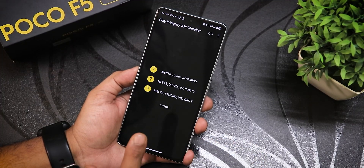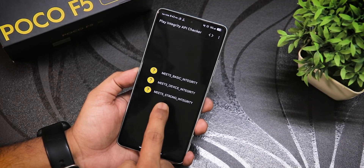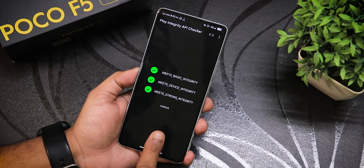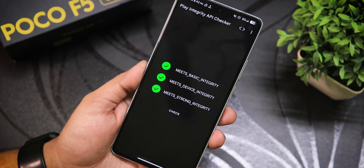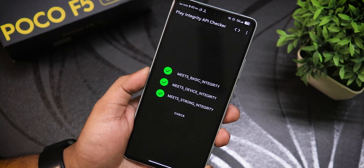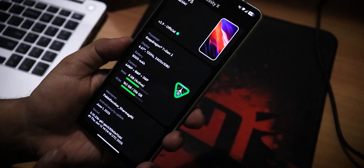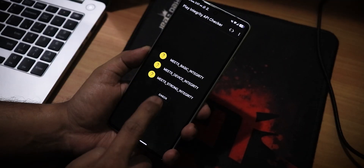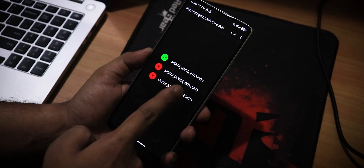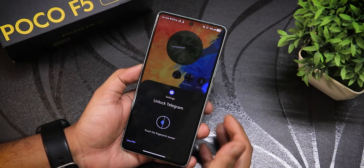Right now I'll just check it since I've already applied the keybox, and as you can see it shows everything passed — basic integrity, device integrity, and even strong integrity. But let me tell you: right after you flash or update to this build, it won't be like this. Without the keybox file, you'll only meet basic integrity.